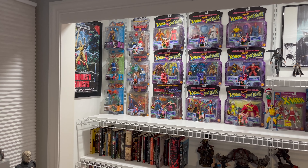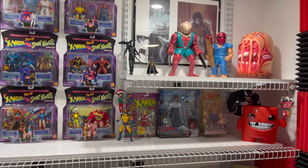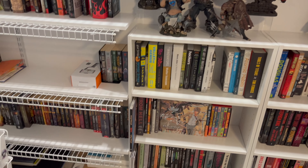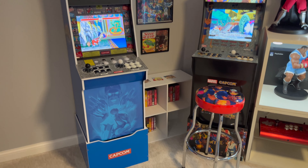Here's the kind of library nook with a bunch of Toy Biz figures and some other stuff. We've got Soda toys, a little bit of NECA, some vinyls, but overall mostly X-Men vs. Street Fighter Toy Biz. And then there's the library.